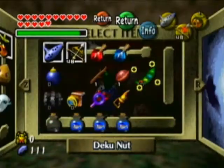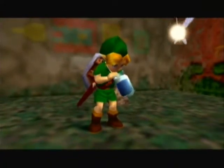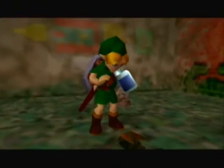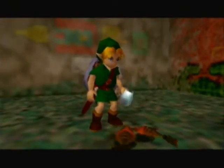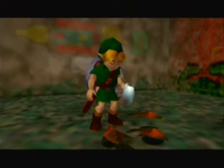This is kind of an homage to the 100 gold Skulltulas in Ocarina of Time — I'm sure you all remember that, one of those fun times. But there's actually only 30 in this house — 30 gold Skulltulas. But you still gotta collect them if you want this mask. So I'm just dumping all these fish, because you're actually going to need some bugs in a bottle in order to get all the Skulltulas in here.